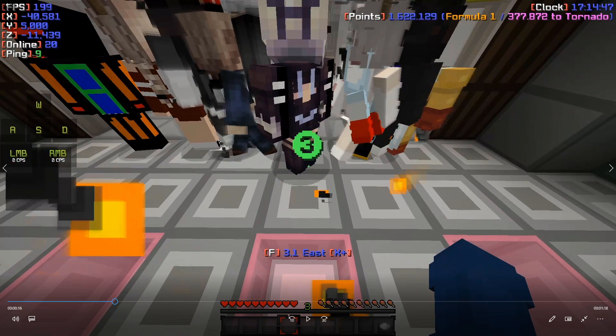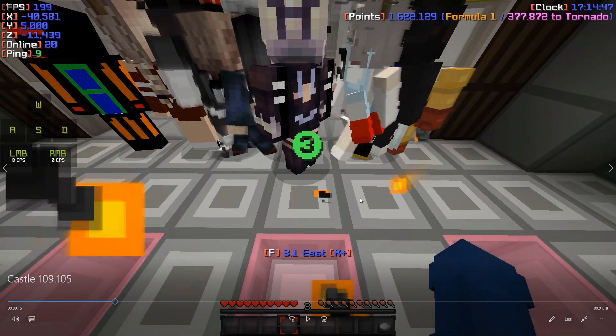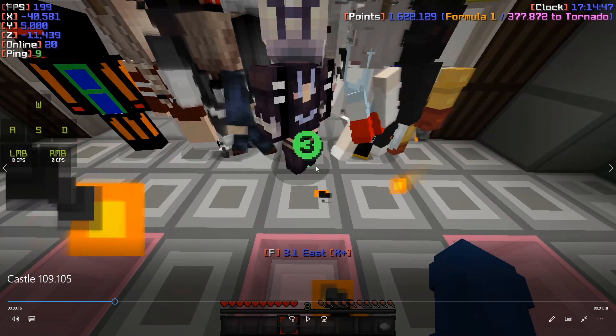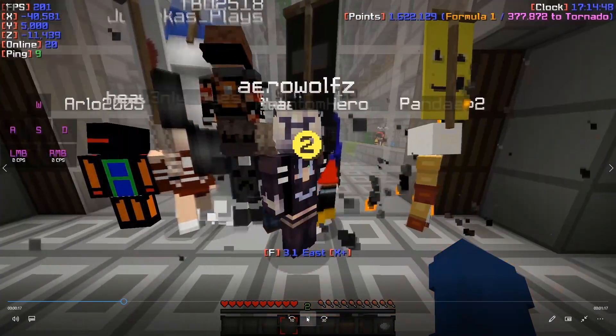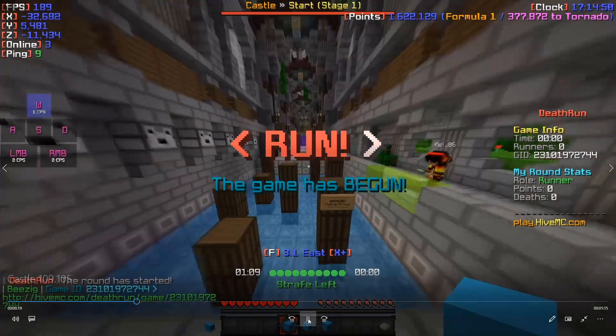Now that all of that is said, let's get straight into the video. I'm gonna explain this with my PB run of 1.9.105. At the start, you wanna go about 2.5 blocks out from the glass — you can also go a bit further to the front, sometimes I do that, sometimes I don't. I go to the second from the right glass block, that's just the easiest for me.